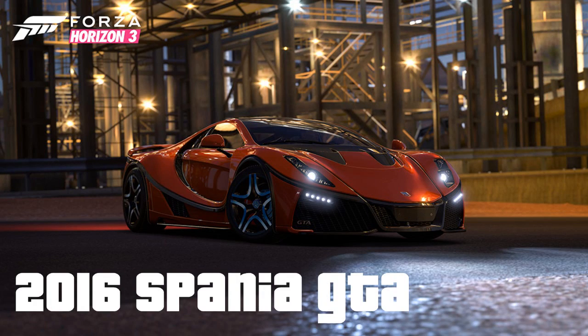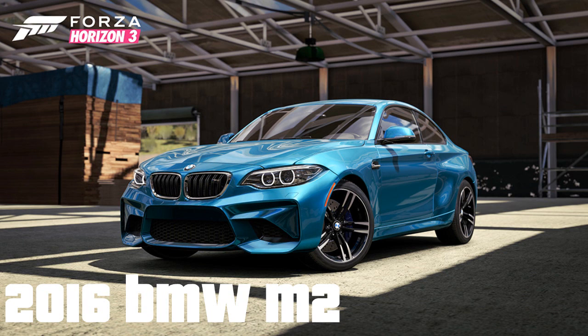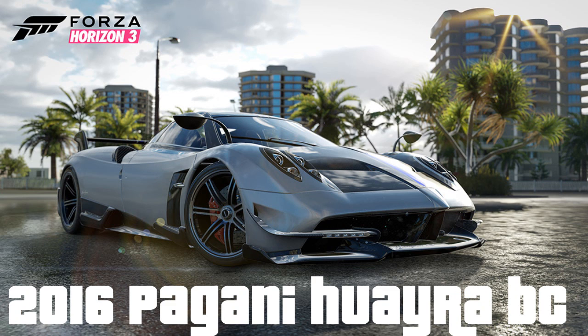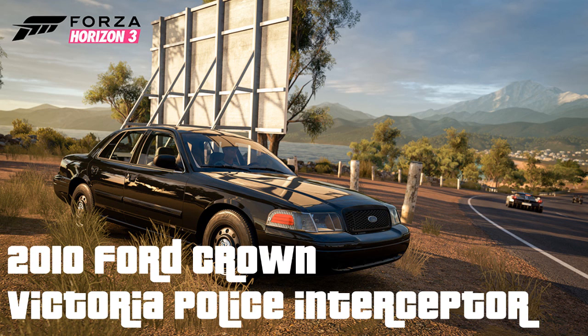First of all we have the 2016 Spania GTA, a really nice looking supercar. Then we have the 2016 BMW M2, which hopefully has a body kit on it. We have the 1976 Jeep CJ5 Renegade - basically an old Willys Jeep, just a bit more modern. And we have a new Pagani - not sure of the difference between this and the one that's already in the game.